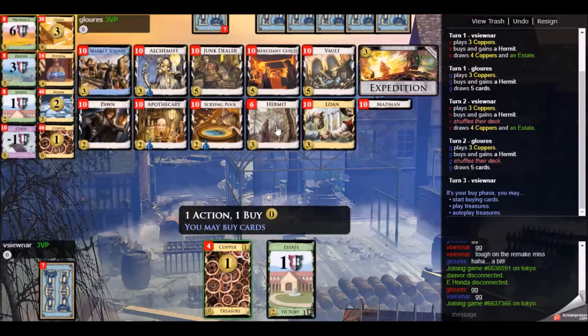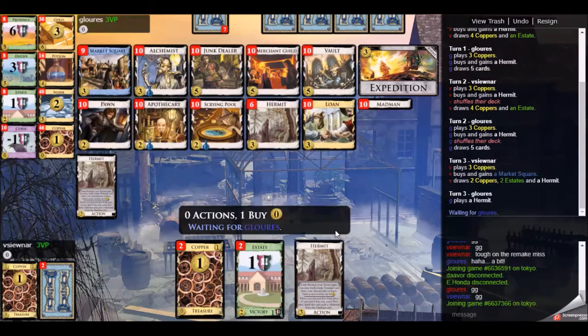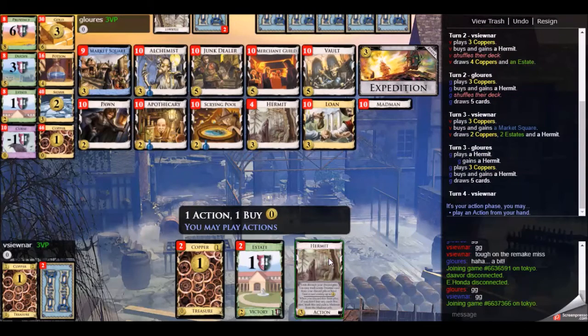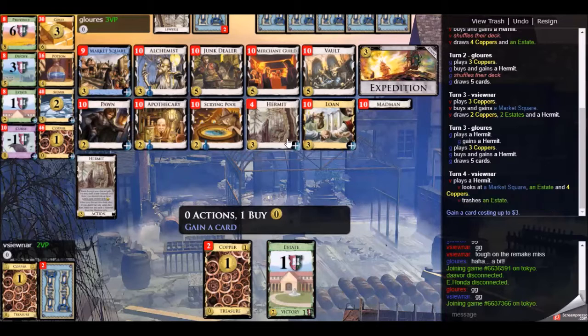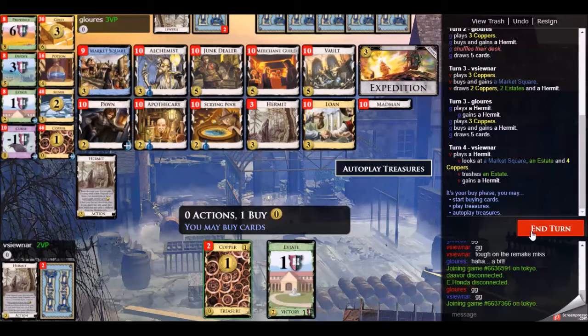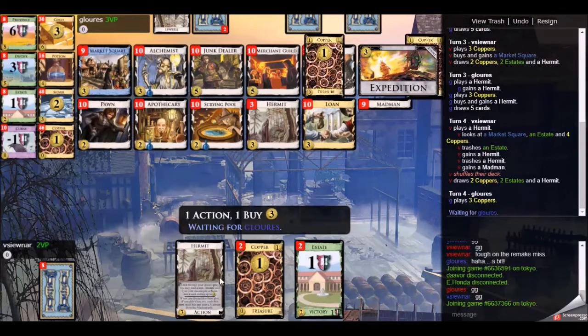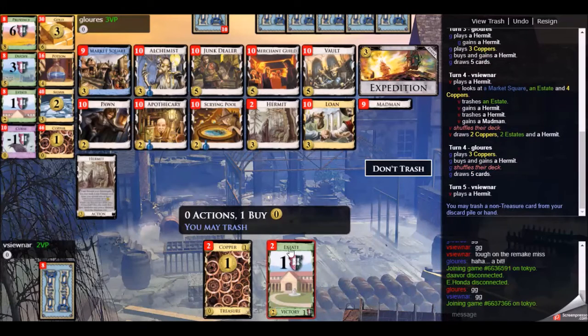We both go for the hermit thing. The hermits are going to run out, market squares are going to run out, then there'll be two piles empty. You have to watch the estates, especially seeing as a hermit can't gain estates. I gained a market square on my last turn, whereas my opponent gained a hermit and also bought a hermit, so he has quite a few hermits.